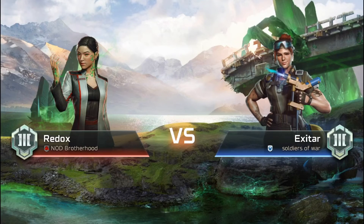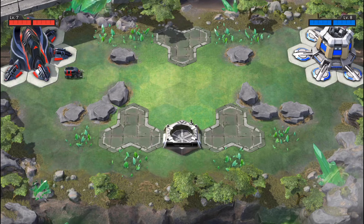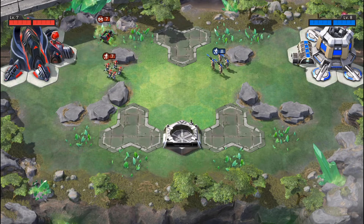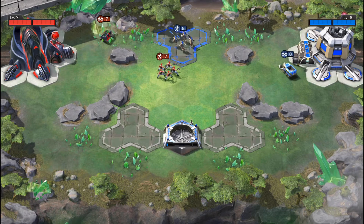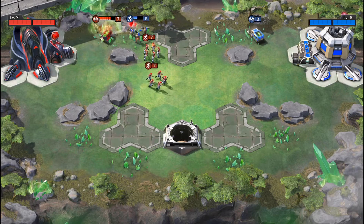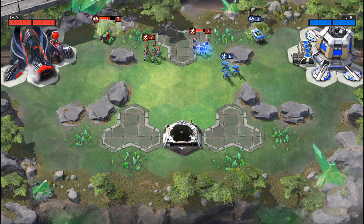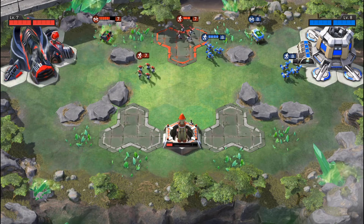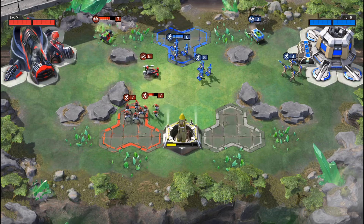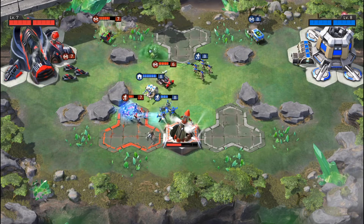Alright, this is the second game — Nod versus GDI. I'm red on the left again. I use a standard harvester opening and my first goal is controlling the first launch pad missile. He goes for a Missile Trooper squad and tries to harass my harvesters, but my Militants counter that easily. He then gets a Shock Wave, which my Militants can't handle, so I scout for double harvesters and build Chem Buggies. Chem Buggies are amazing against infantry, including Missile Troopers and even stronger units like Zone Troopers.